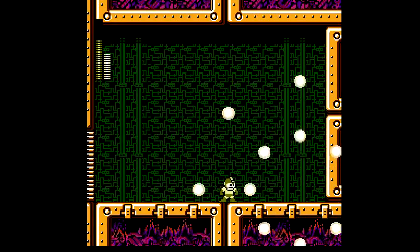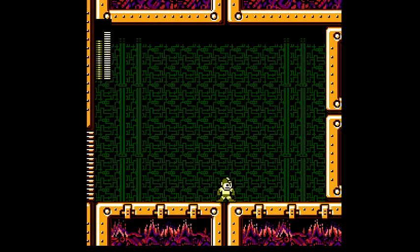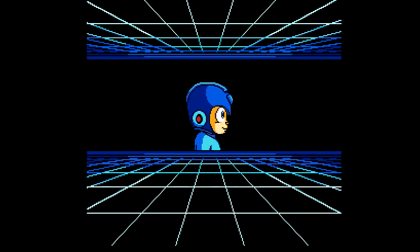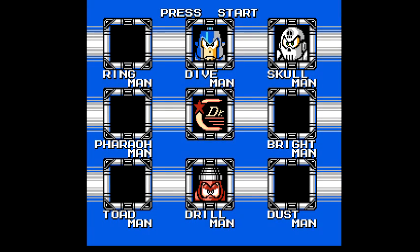And he's dead. Eminently simple boss — very easy pattern, and he gives you one of the better weapons. Dust Crusher isn't anything to sneeze at. You get Dust Crusher. That's three robot masters down. I'm gonna go ahead and stop here, and we will pick up next time as we tackle Skull Man.